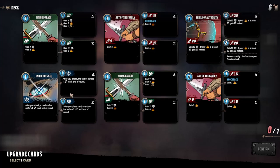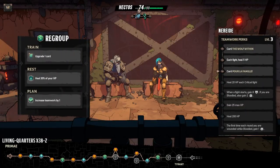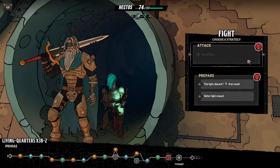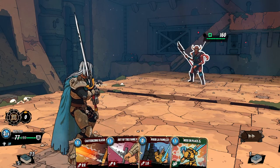I'm tempted to take the Art of the Family upgrade but I think I'll choose the Under His Gaze one. As far as HP goes, we have 74 out of 90. We can increase teamwork by one which will give us heal 20 HP each critical fight, and I think there is a critical fight coming up, so I'll just do that.